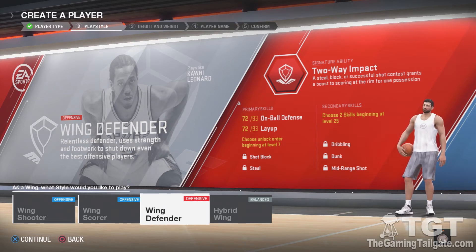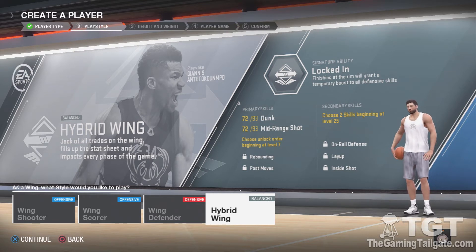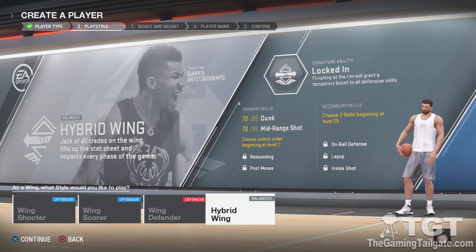That's what I had used a lot in the demo and really liked. The Hybrid Wing is the one I'm going to run with. I love that rebounding is going to be in there — it's something you can unlock at level 7. Primary skills: Dunk and mid-range. Someone who likes to play online like I do in live run, I like to get the rebounds and I like close shots. My poorly rated player missed a lot in the demo. I want to clean up underneath, get some easy baskets, leave the shooting to the pros. I'll build my player after a guy who's really athletic, like Giannis.